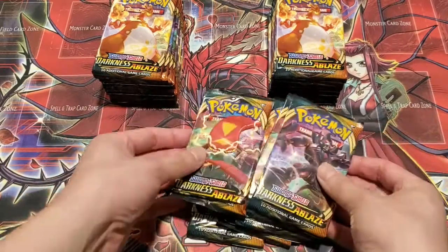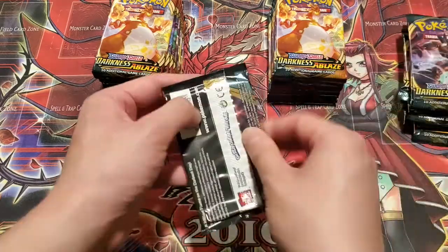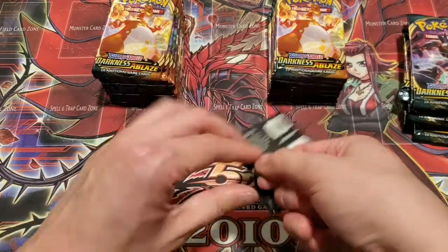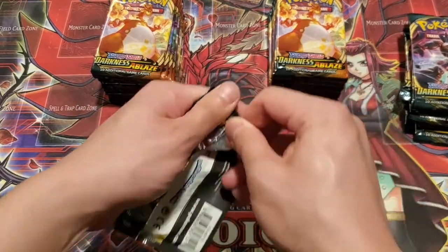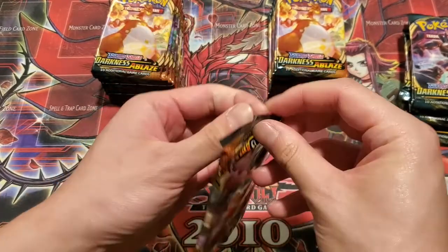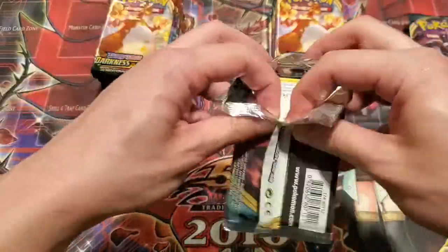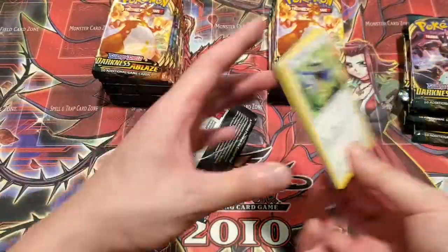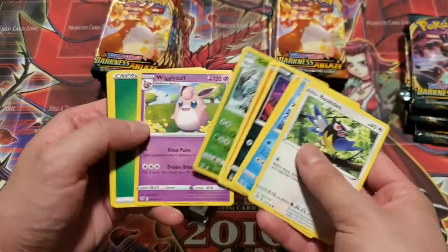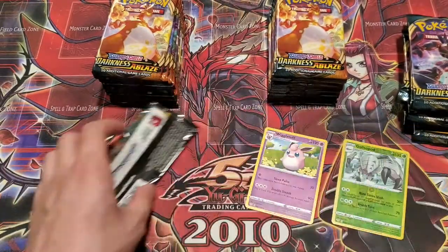Enough yammering, let's get into these packs. Let's just say Scizor V — that Scizor V art honestly looks cool, so I'd be down to get that one. And of course more Crobats, always welcome. Let's get some more Charizards — that's a given, definitely welcome here. First pack, got a Wigglytuff — Anime Wiggly, I guess we're going to call them from now on.